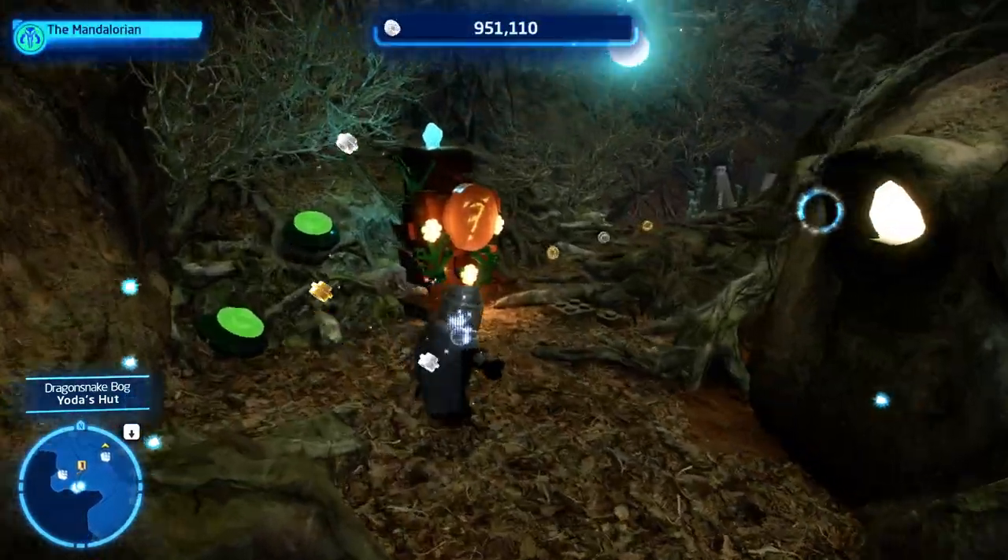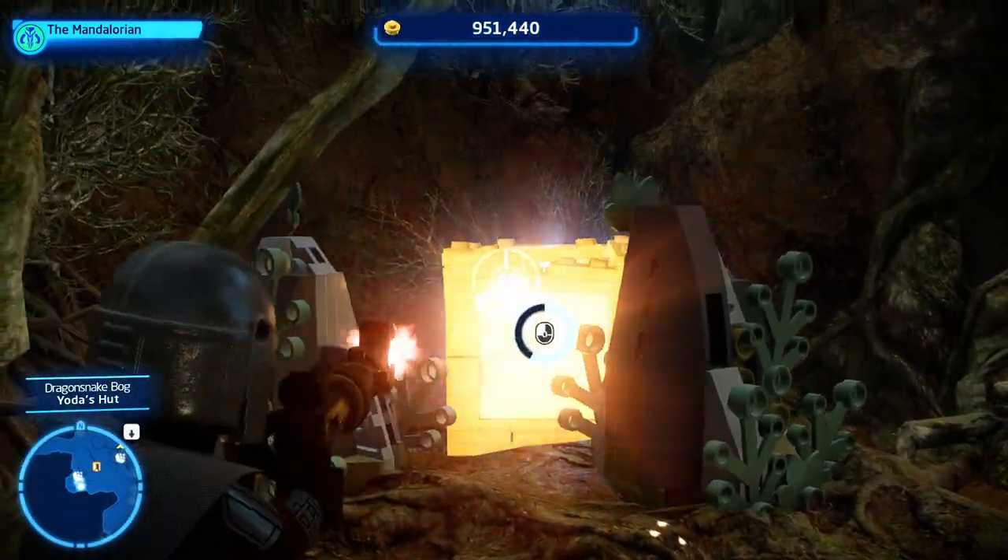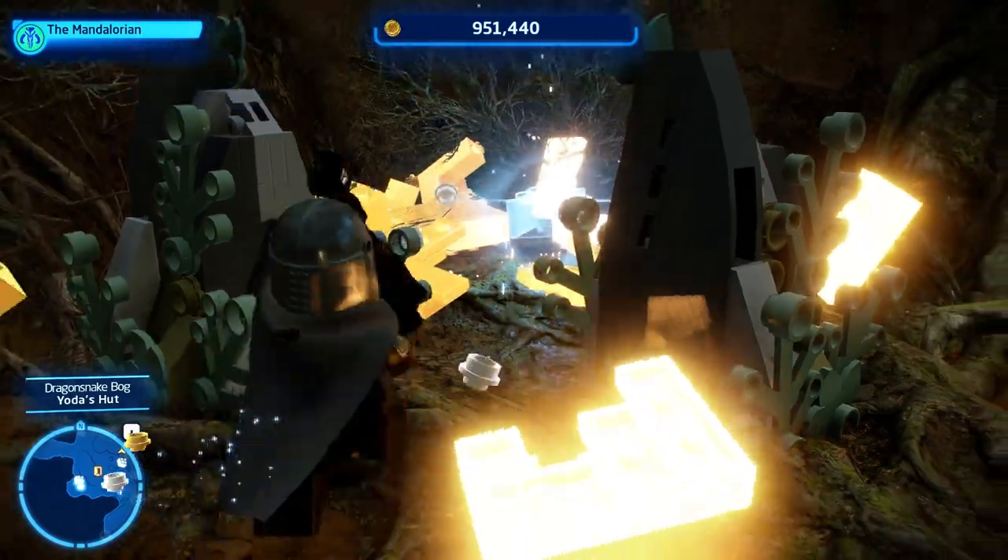While you have the bounty hunter out, go in behind Yoda's hut — there's a golden box you can blast open there for the eleventh kyber brick.